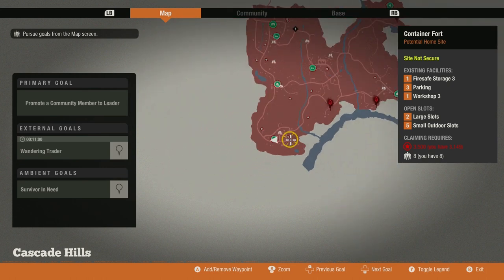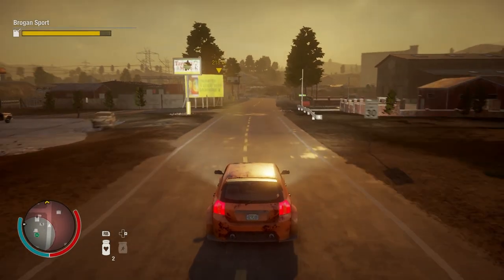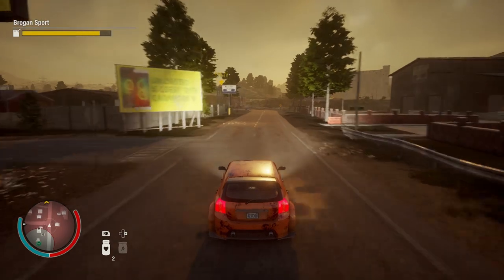What this means is that the positional strength of the Container Fort is fairly average. It would have been stronger if it were located in the middle of the map because that means a random mission wouldn't be that far away, but as it stands the Container Fort is in a town center and it's surrounded by town centers, so it's not going to be as bad as, say, more remote locations out in the middle of nowhere. But let's actually get down to the Container Fort and see what's going on.